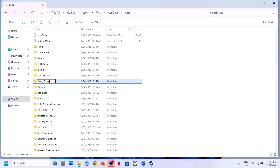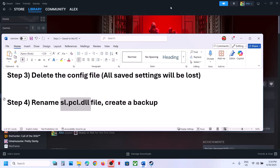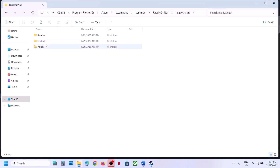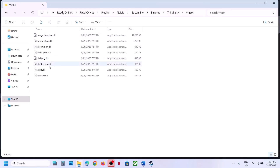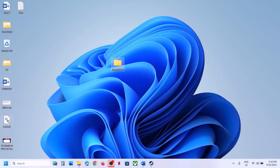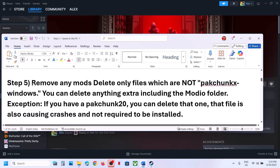Once you rename it, launch the game and check. Still not working? The next step is to rename the slpcl.dll file. Go to the game installation folder, right-click the game, select Manage, click on Browse Local Files. Open the Ready or Not folder, open the Plugins folder, open the Nvidia folder, open the Streamline folder, open Binaries, Third Party, Win64. Here you can see the slpcl.dll file. Create a backup by copying this file, then rename it. Once you rename it, launch the game and check.